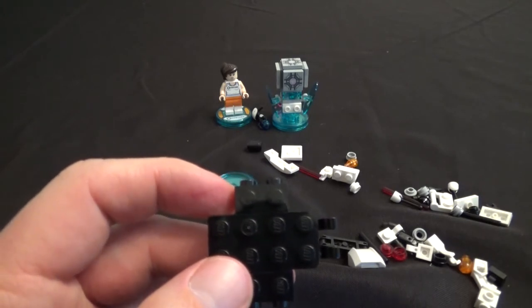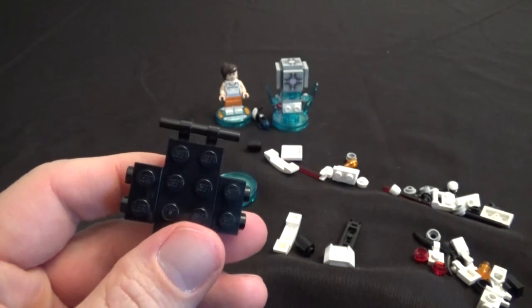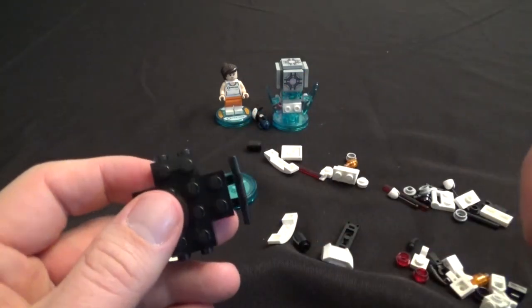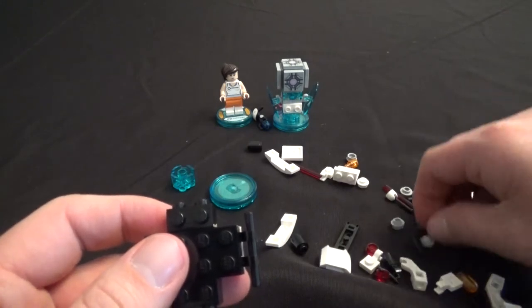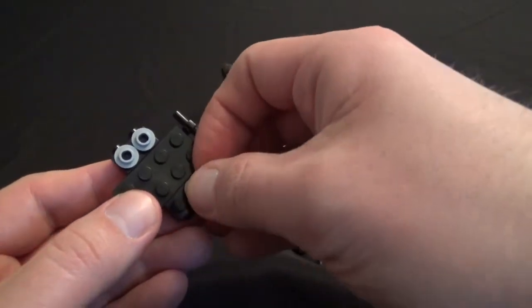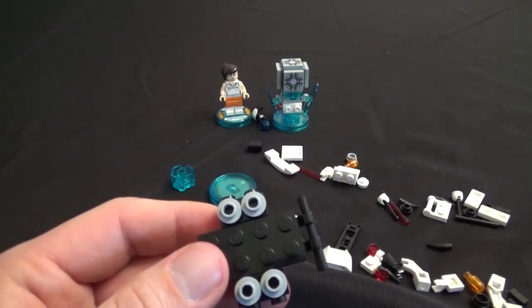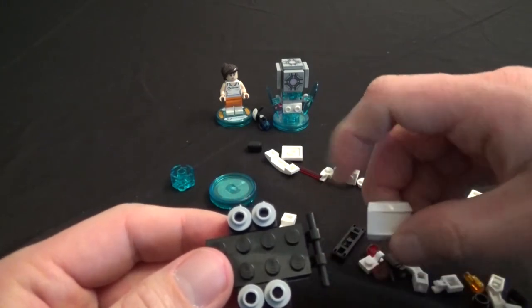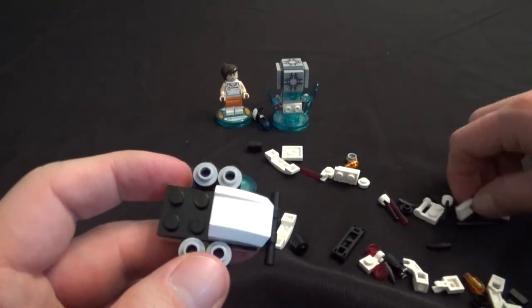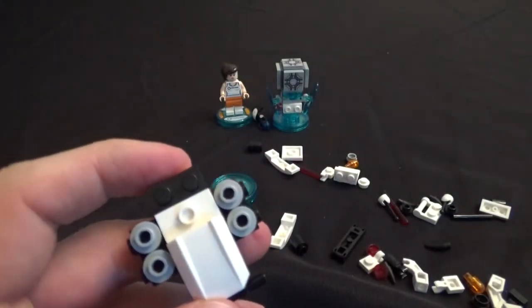For step three, take this black piece and put it on top — that's going to hold all that together nice and snug. Step four: take this piece that looks like a little bar and snap that in there, centering it so it looks right. Then you've got four of these little gray pieces — those are going to go on the sides, one, two, three, and four. Step five: put the front of the turret on here, and then put this white piece with the one little button on top.